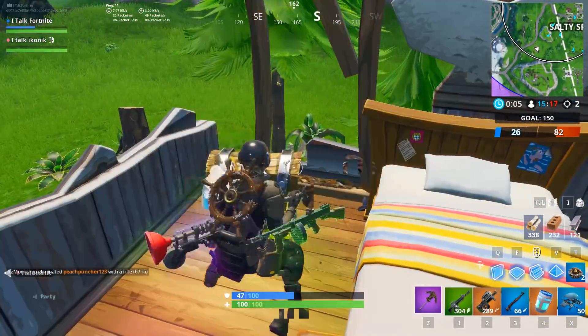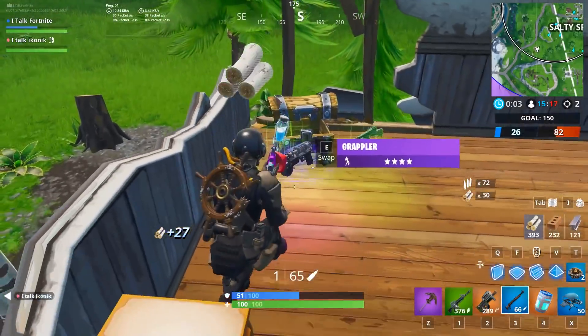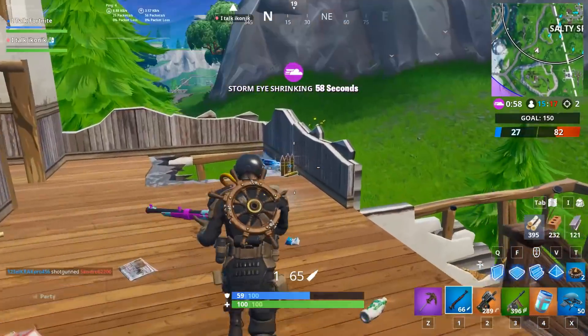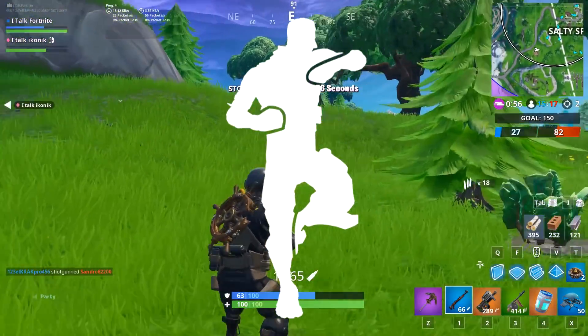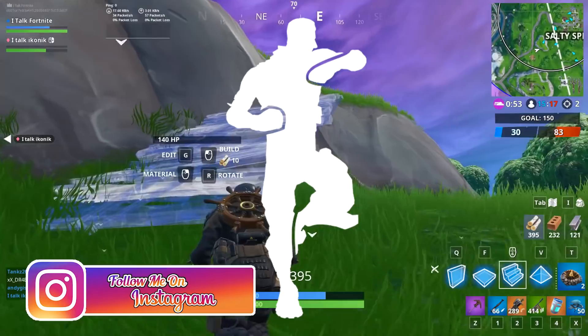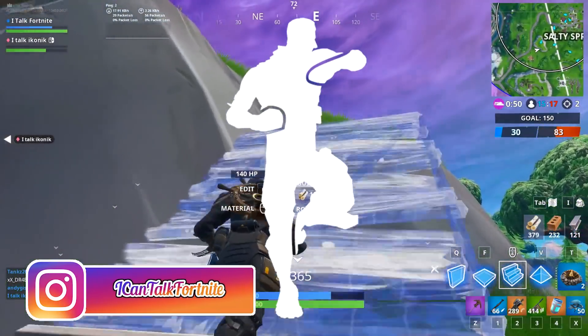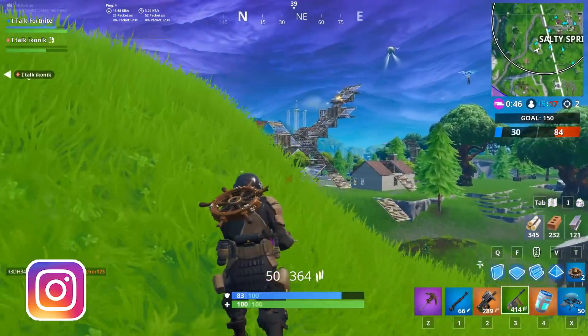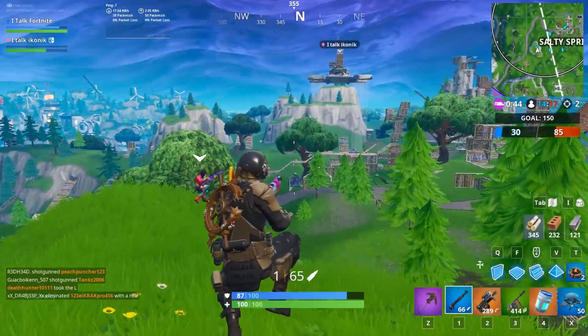Sold in the item shop — this seems like a completely okay thing I'd believe they would do. I think people would really like it if this was sold in the item shop, because a lot of people wanted the Scenario emote to be sold there too. But nope — you have to buy the S10, S10e, or S10 Plus to get it, so that kind of sucks. Could it be an item shop skin? I think it could.